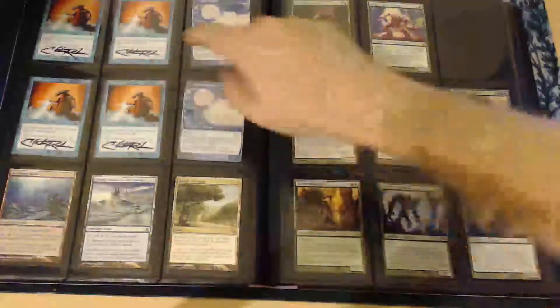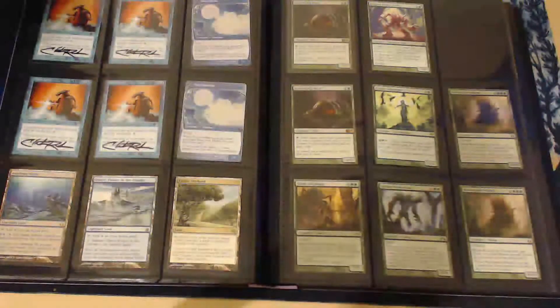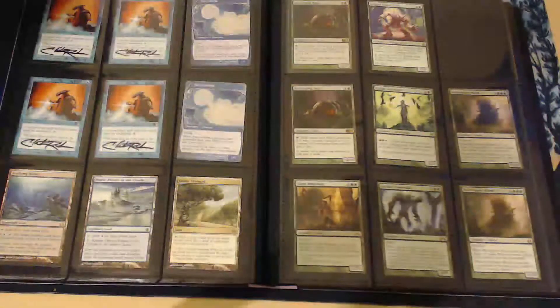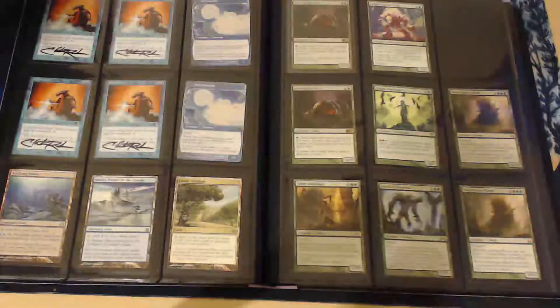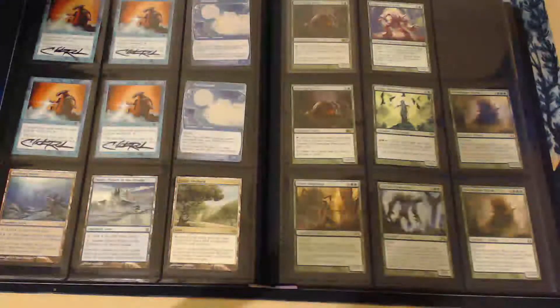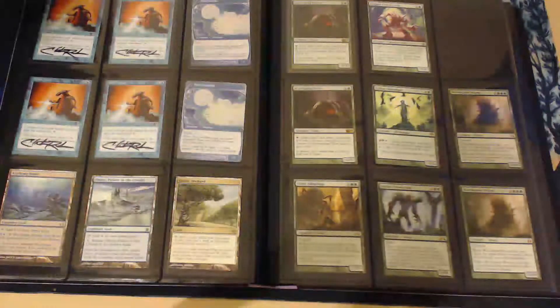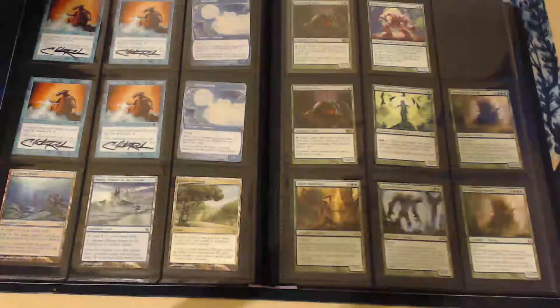I have my Forcefield, Metalworker autographed, my Academy of Ruins, some Narcomoebas. I'm working on building Legacy Dredge. Unfortunately being out of work right now, I'm going to have to get into Legacy cheap. My biggest cost is going to be the Lion's Eye Diamonds, so I may trade some of my collection to get them. Not too sure yet.